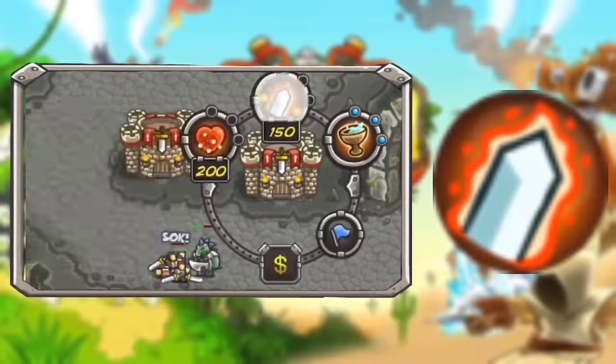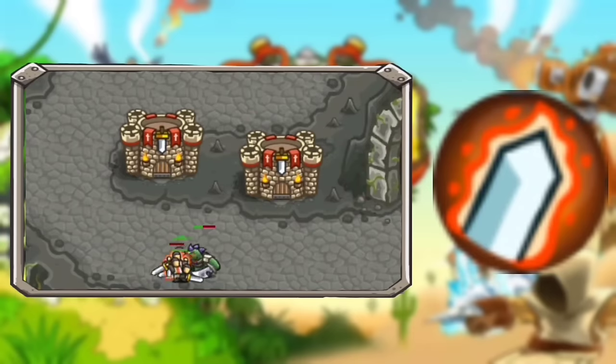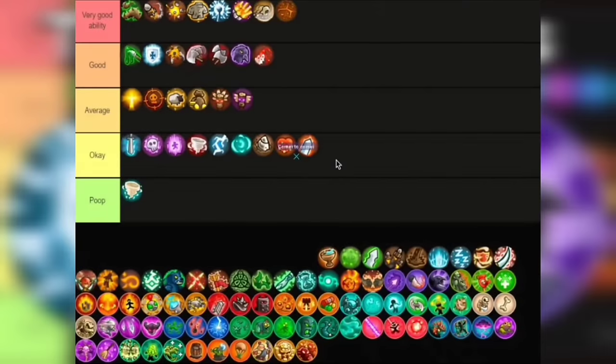Next ability is Arterial Strike, which in my opinion is another pretty mediocre ability. Again it's a chance — compared to the Assassins which have at least a 20% chance to perform their Sneak Attack, while this one is only at 10% and not even an insta-kill. At least this one deals true damage, which is nice. But overall, just use the Assassins. I'm putting this in Okay — it's not entirely useless and can help you dish out some more damage since it's true damage.